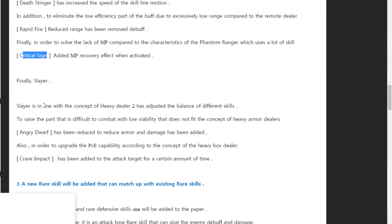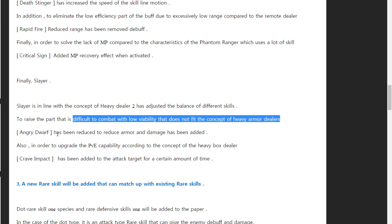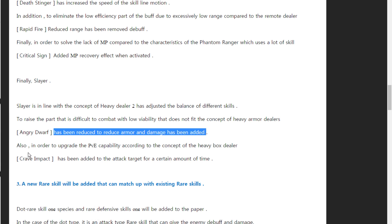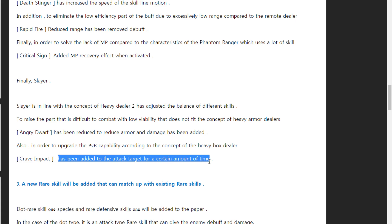The last one is Slayer. To adjust the balance, Slayer's Teal skill damage has been reduced, and the Armored Animate skill has had armor reduce and damage added — this skill is not bad. They also added an effect to attack targets for a certain amount of time.